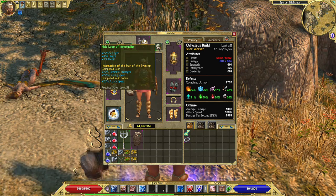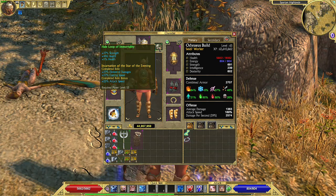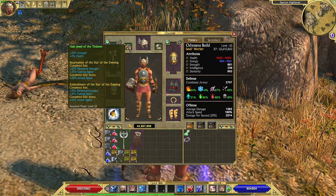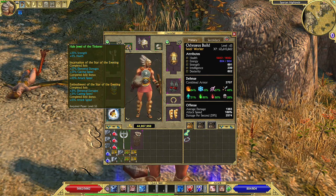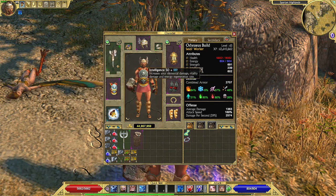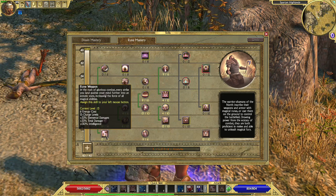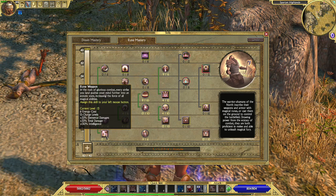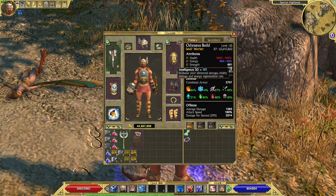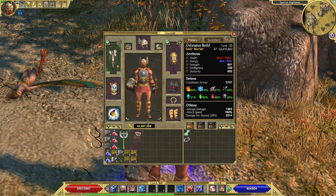Here we have the Heil Loop of Immortality — I wanted to get strength points and health points with this one, and also the Star of the Evening to give me more attack speed, more elemental damage, and casting speed as well. And here we have the Heil Jewel of the Tinkerer — again Star of the Evening for attack speed, casting speed, and elemental damage. This build deals lots of elemental damage. We have no points spent in intelligence, but with Rune Weapon — this skill increases our intelligence by 130% when we get it up to 13 charge levels, and also increases elemental damage and total damage. So even though the base intelligence number is not very high, it gets increased and helps with all the buffs of Rune Weapon.